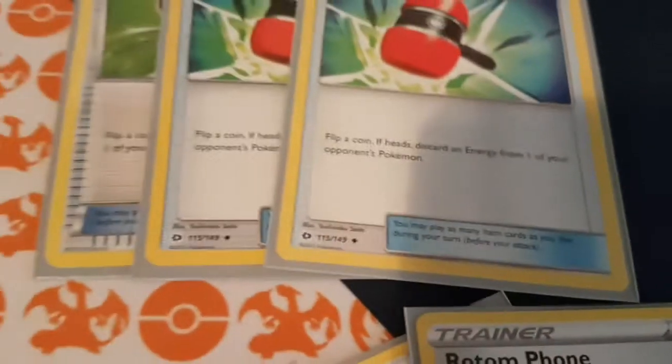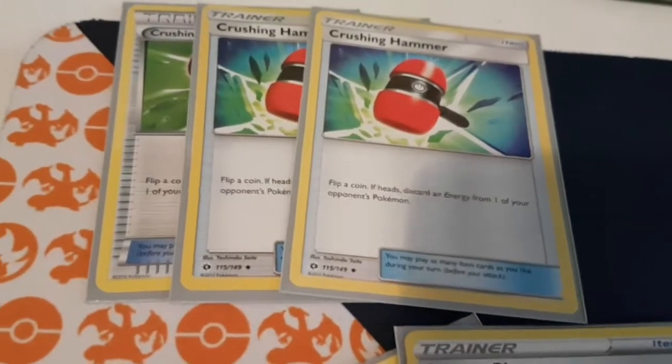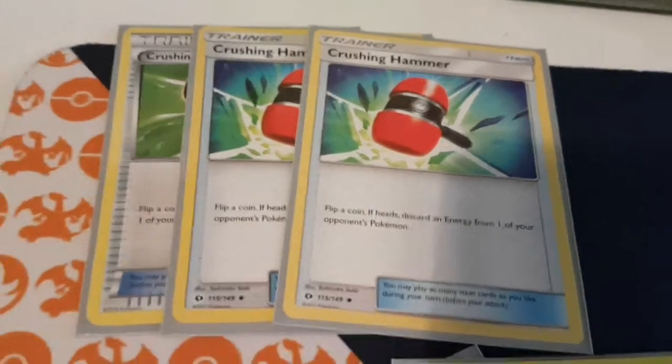I also kept the Crushing Hammer, because it's a good card that allows you to disrupt your opponent by getting rid of their energy cards.